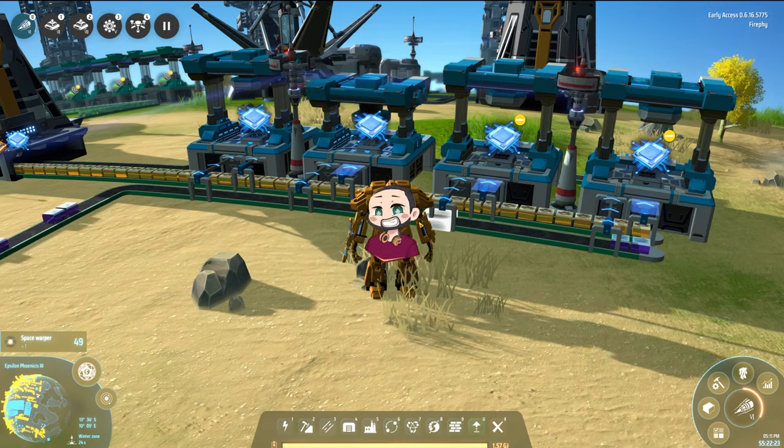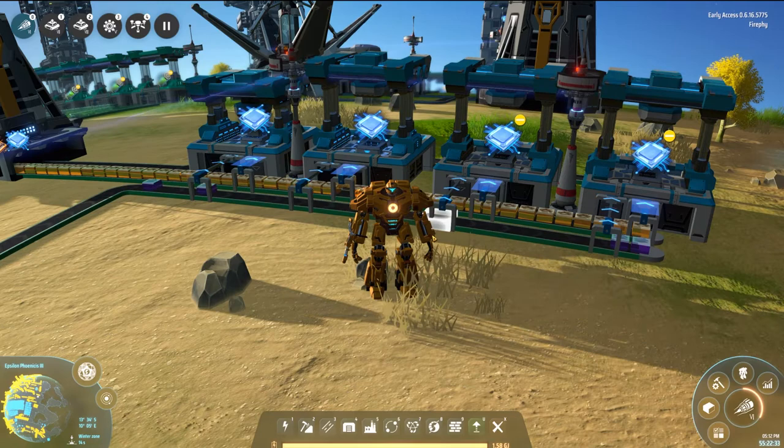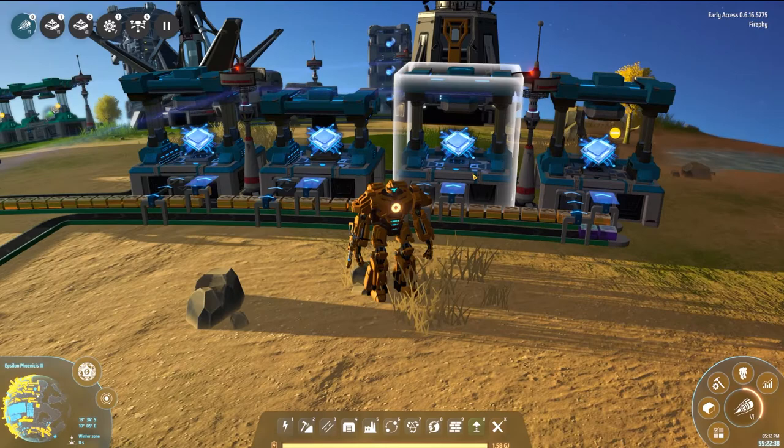Hi guys, my name is Fy-Fy and welcome back to another episode of Dyson Sphere Program. I nearly forgot to say 'Program' then. But yeah, welcome back to another episode. So today, what are we going to do today? We're going to do something crazy today. We're going to go and find a black hole. Yep, a black hole.